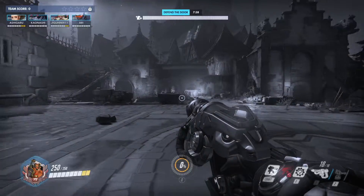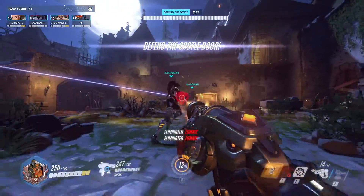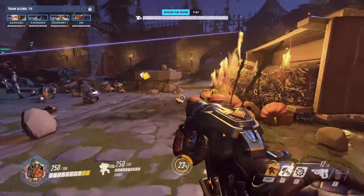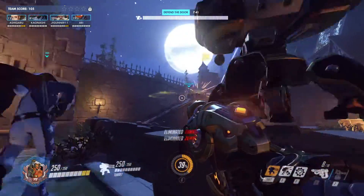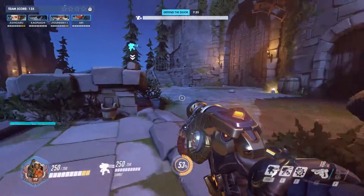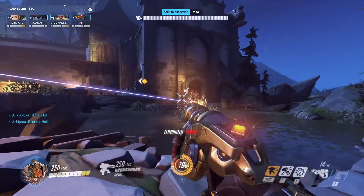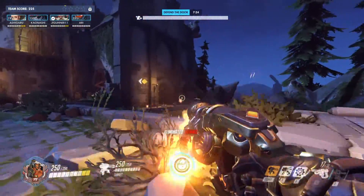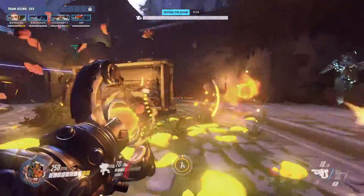Everyone else wanted to skip the cutscene but I didn't, so I could set up my turret. This is a pretty simple mode — all you have to do is protect that big oak door, kill all the robots, and there'll be other enemies, basically bosses, which are regular Overwatch characters playing horror movie themed monsters. They'll definitely show up. I have my turret in a very optimal location.